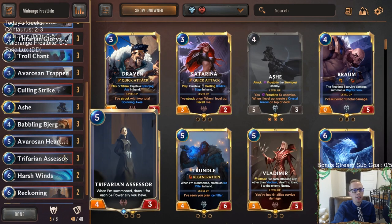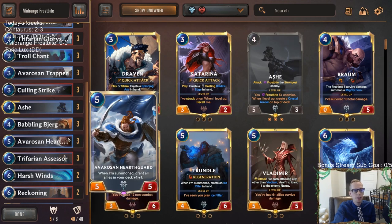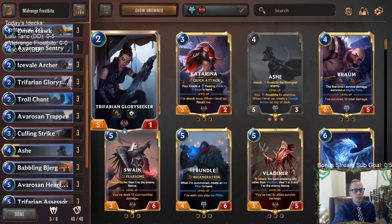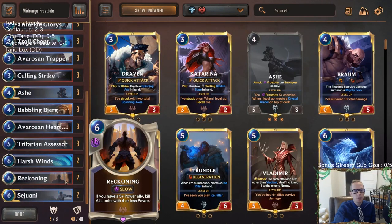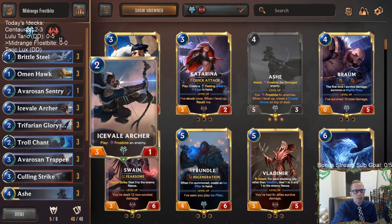The deck has a lot of card advantage with Trifarian Assessor — even though it now costs five mana it's still quite a good card. It has really beefy units: Avarosa and Hearth Guard, Avarosa and Trapper bring along enraged yetis. Trifarian Glory Seeker with challenger is amazing these days, it's a great way to fight Lee Sin and Zed. It's got a lot of great stuff, and then super powerful cards like Reckoning — that can be a huge three-for-one or four-for-one — to clear boards, and Sejuani at the top end.